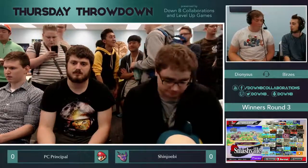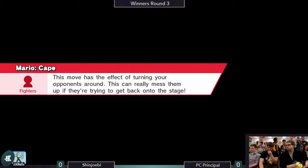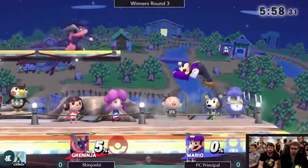Greninja has a lot of trouble approaching. The Shurikens have a lot less use when he can't cancel them and Cape is in play. The Cape is a pretty good asset because it kind of neutralizes the Shuriken and also sometimes the recovery.